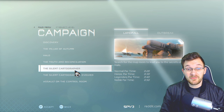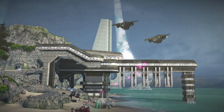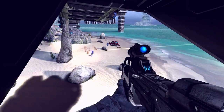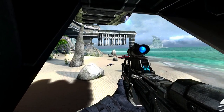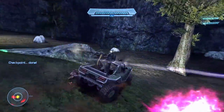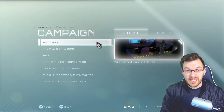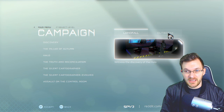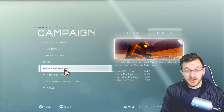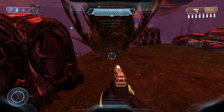They have completely redone missions like Silent Cartographer Evolved — a more elaborated version of the CE Silent Cartographer mission that completely turns it on its head. You still hit the same points, but it's redone into something way more interesting than the original. It honestly feels like a completely new campaign mission yet completely familiar at the same time. The campaign is divided into Landfall missions and Outbreak missions, all completely remastered, plus three brand-new missions.